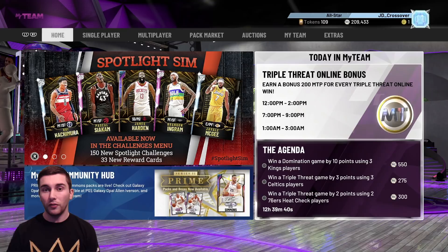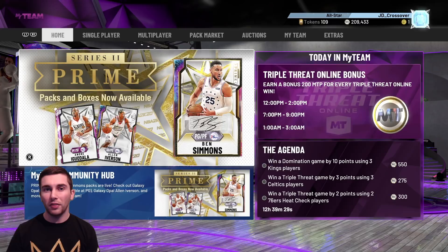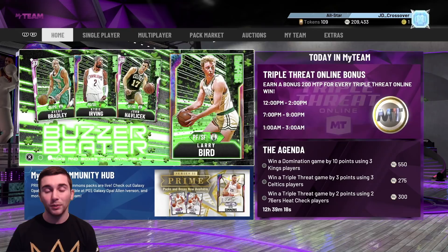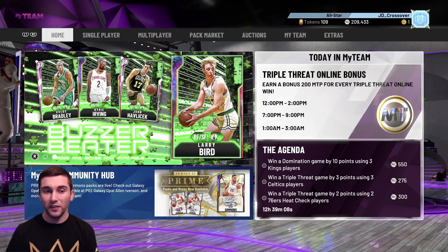Yesterday we went ahead and sold off the 76ers heat check cards — I said we were going to go through one team per day. I also sold off my Moments of the Week 9 cards, which had the diamond Jalen Brown in it. He was in a locker code so his price went way down, which meant the rest of the players went way up. So we cashed in and got a really good price. I've heard Series 2 players are very expensive right now, so we might be making quite a bit of profit on those.